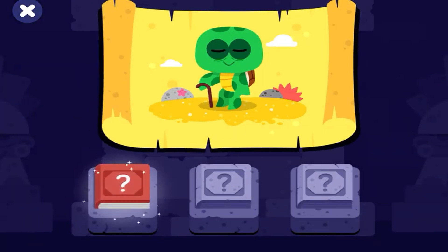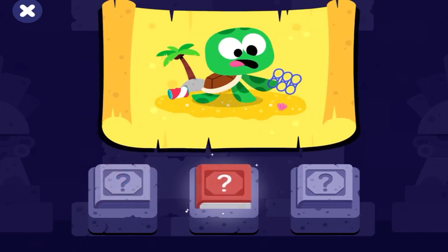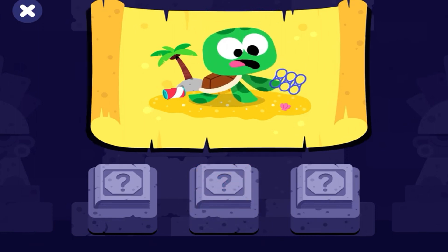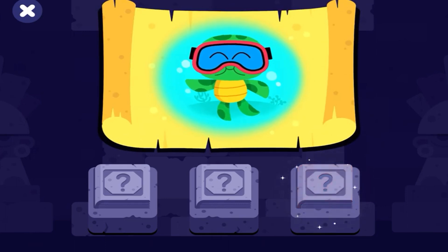Sea turtles can live for about a hundred years. Plastic garbage in the ocean can be harmful for turtles. Sea turtles can hold their breath underwater for hours.